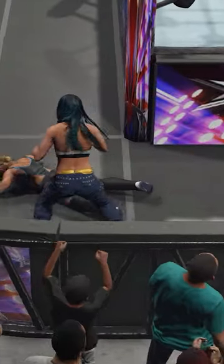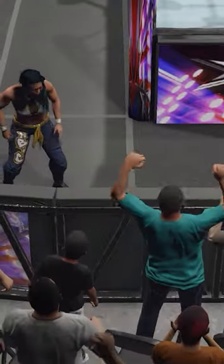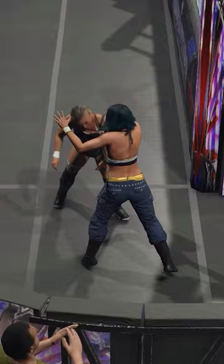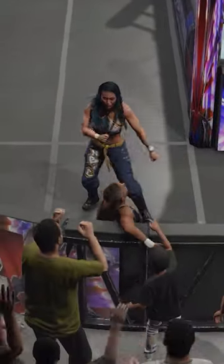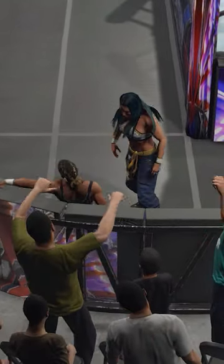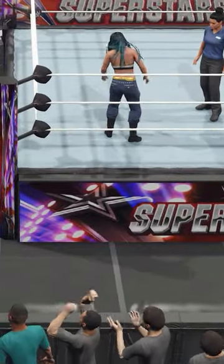Draw kick to the back of Ivy Nile. Now a back suplex to the outside — that is definitely going to do damage to Nile. Ivy Nile again. This is probably Mia Yim's best bet, using the environment to her advantage to weaken Ivy Nile. She is one tough cookie, I can definitely say that. On a 7, Mia Yim did as much damage as she could.